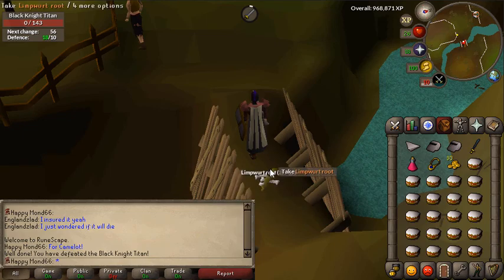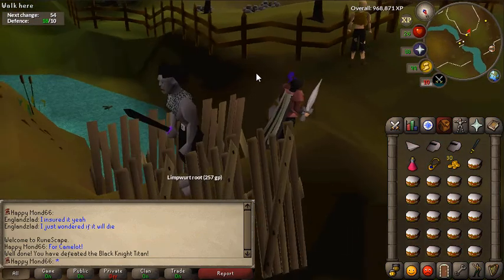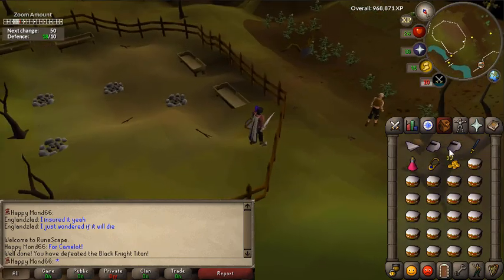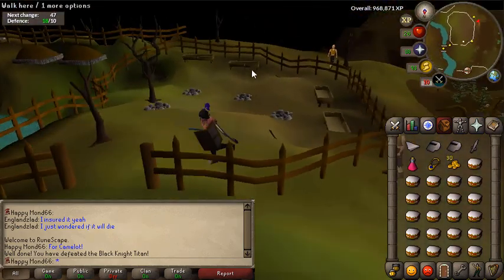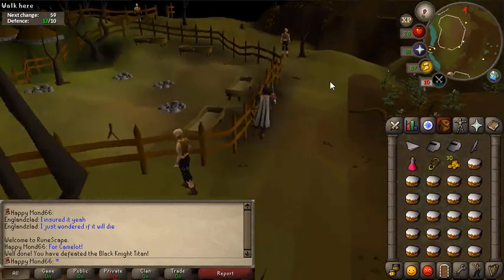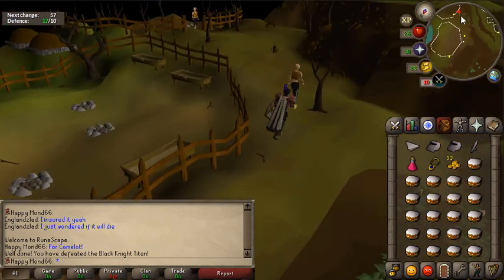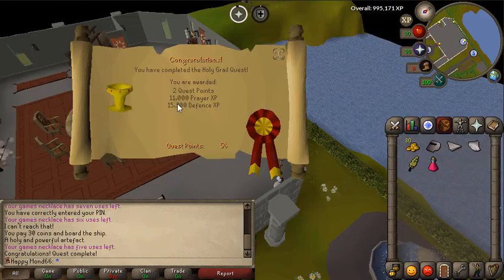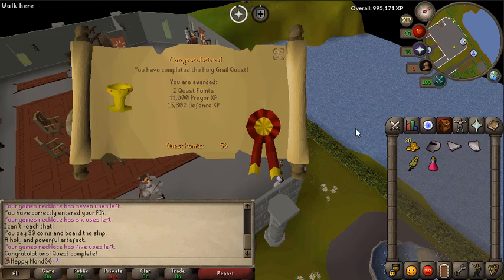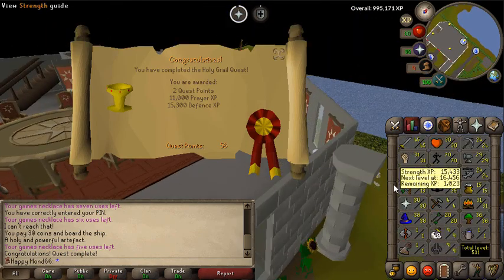That's done. I can never resist going back for that liberate route. I can't tell you how many times I've done this quest and completely forgot to equip Excalibur right at the end and had to go through that whole process backwards and forwards for five minutes. That's Holy Grail completed - level 30 Prayer and level 32 Defence, jumped up from like level 10 and level 18.